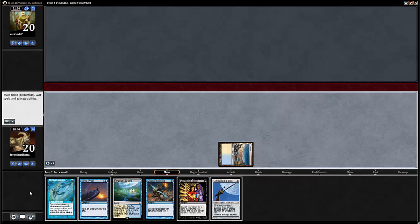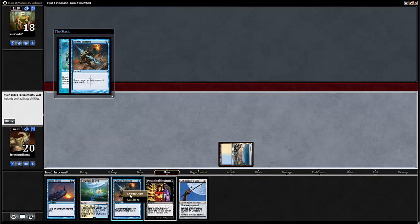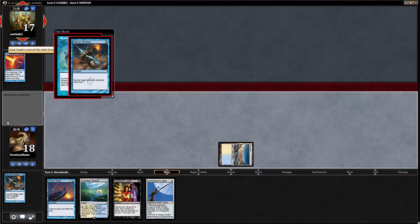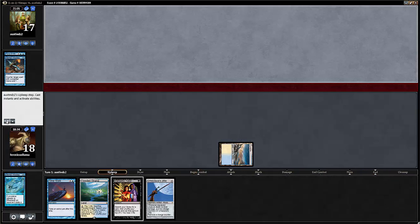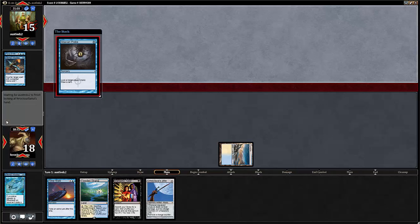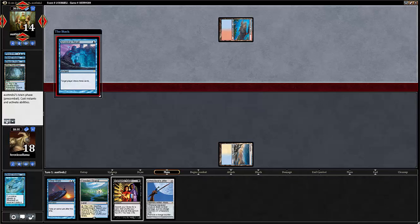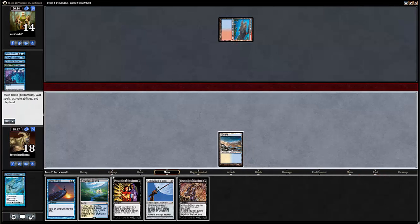We're going to go Mystic Remora here because this looks pretty good — it's a turn one play and our opponent is trying to get ahead by playing a lot of spells. Hopefully he'll Misstep it, we'll Misstep it back. If he Forces it, then we just two-for-one him. He's spending a Force now? Be my guest. Three-for-two'd yourself — you spent two cards to kill our one card that was essentially free since we have Yawgmoth's Will.